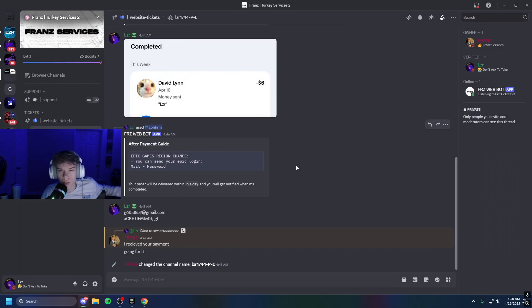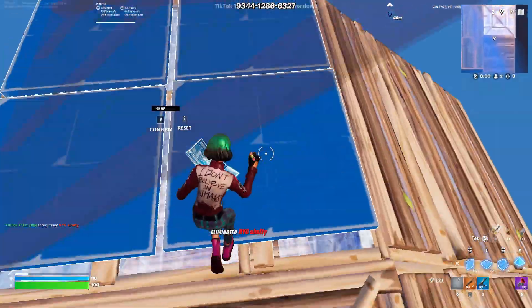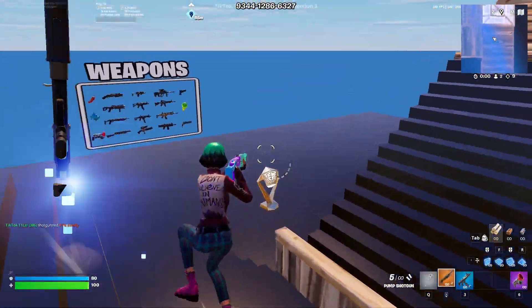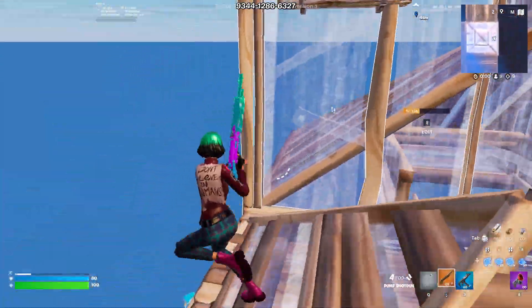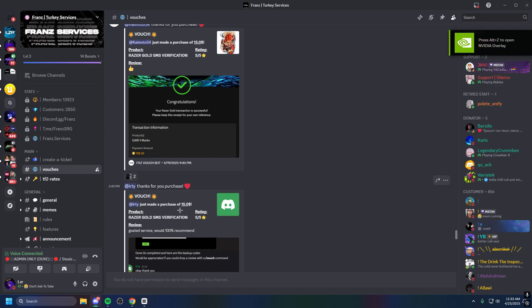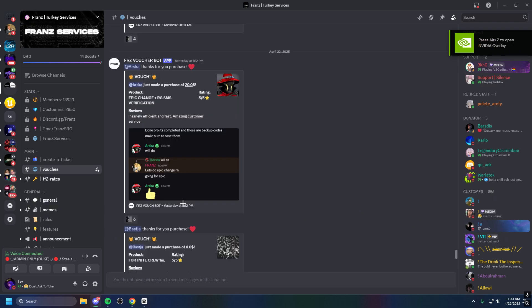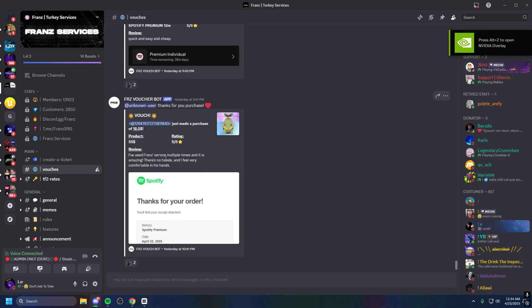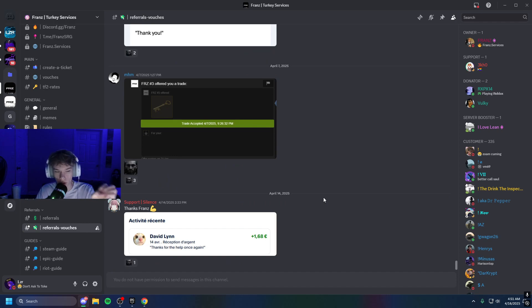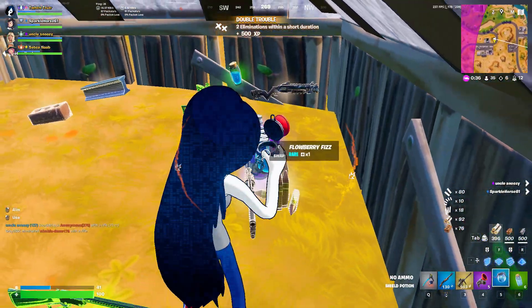For people who are suspicious about someone logging into your account to do this region change, you might just want to enable 2FA. Enabling 2FA makes it quite literally impossible for anybody to steal your account. This person has more than enough reputation — you can see in their Discord a bunch of different referral vouchers, which is proof of people actually doing transactions with them. You can scroll forever and see a bunch, for Fortnite, Steam, and more. He is a very trusted person.